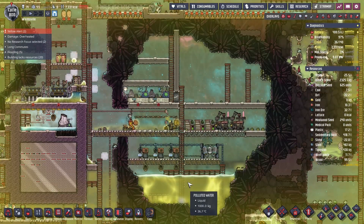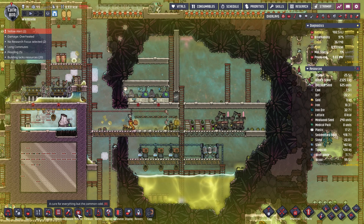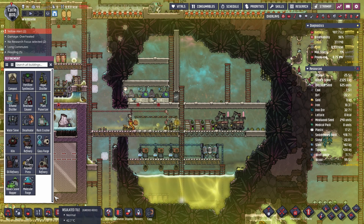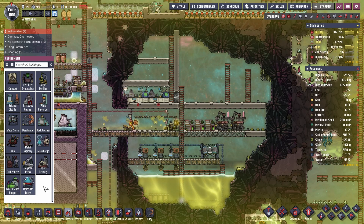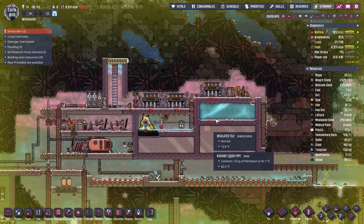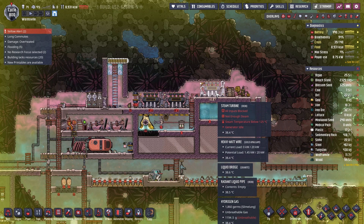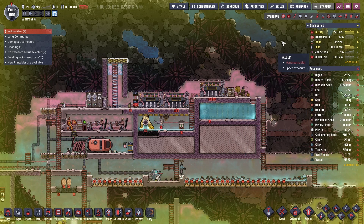We're also running out of bleach stone for these old chaps, so I need to figure out how to make bleach stone — I believe you need salt for that, which the desalinator would be good for. You use salt and gold, and I also need gold, so that's part of the problem here too. I think these are good to go.